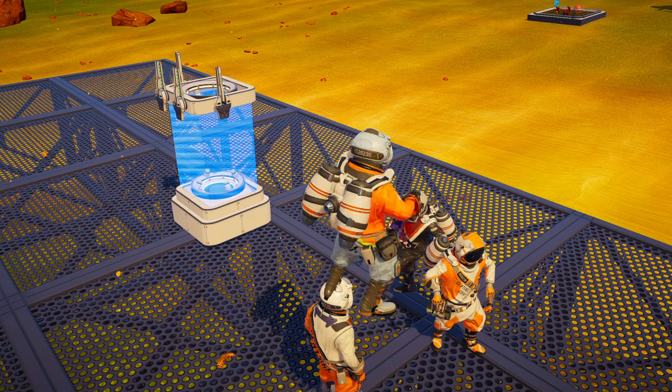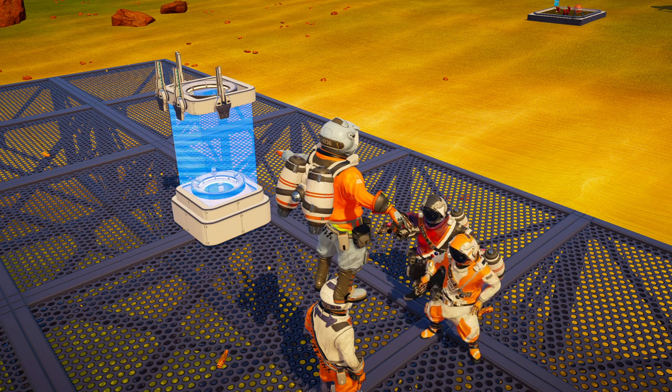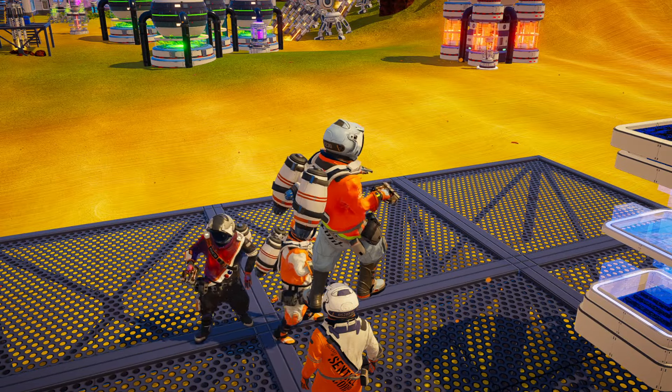Our fourth player, who we play with all the time — Calvin, get in on this. He's shy. These moves come straight from the home planet. We're spreading trees and dance.